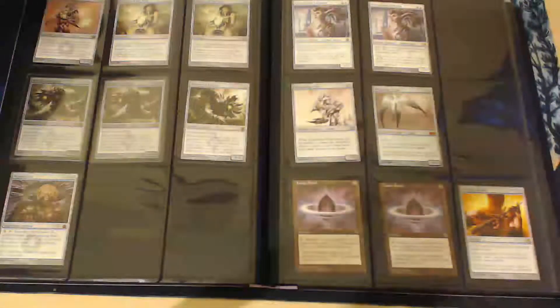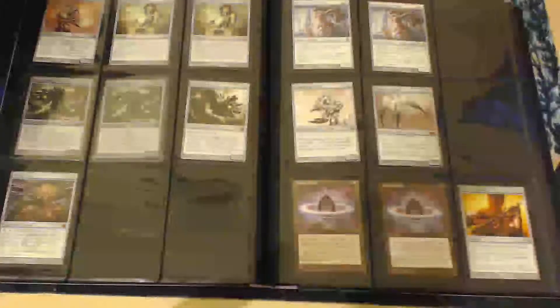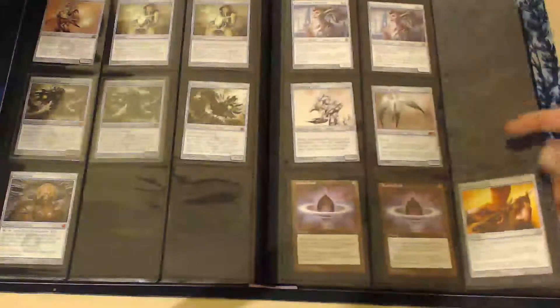Here we have my artifacts — I am an artifact lover, I love artifact decks. The Mindslaver is here because I'm going to be building Control Tron. Wormcoils, Chalice of the Voids, Platinum Angels — these were all going toward Control Tron. Lotus Petals I just acquired. Pithing Needles — I think Lotus Petals are pretty fun to play with.